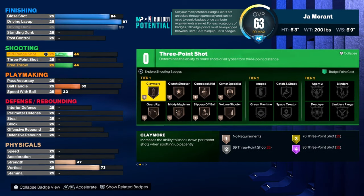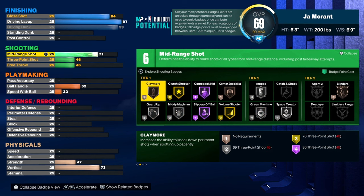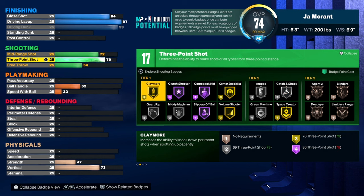For shooting — no 72 on the mid-range, and then we're gonna go 80 on the 3-point shot, so you get all the good jump shots. I think lower than 80 your jump shots aren't really that good.